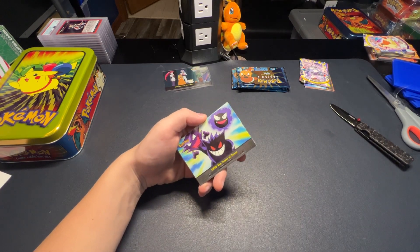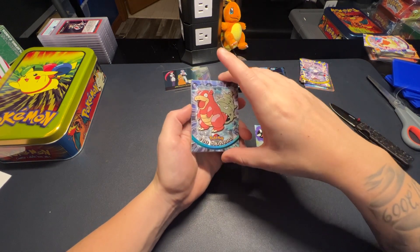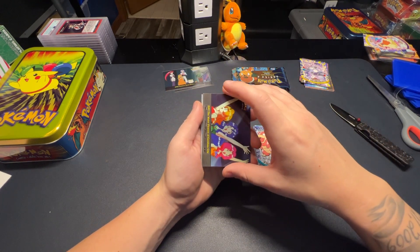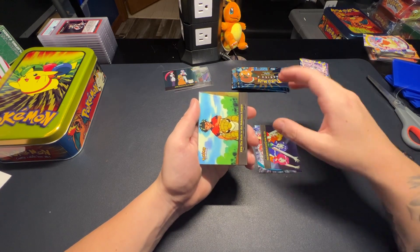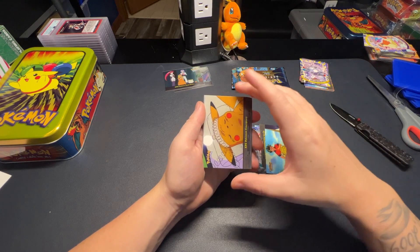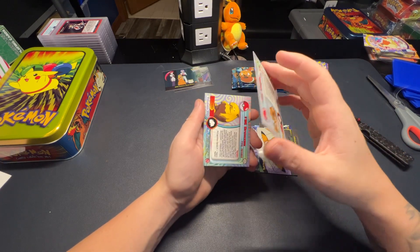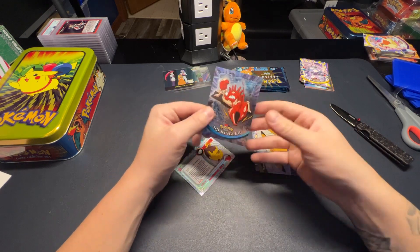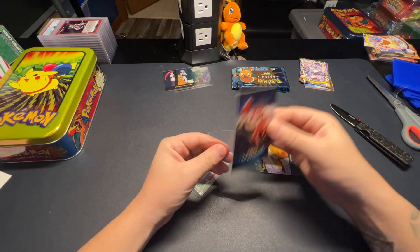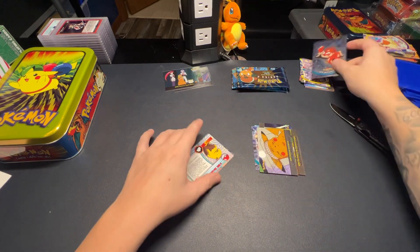Okay, so we've got an Episode 22 Tower of Terror. Slowbro would be cool to get in a hollo. The Water Flowers of Cerulean City, the Path to the Pokemon League, Pokemon Emergency. And our hollo I believe is a Kingler.